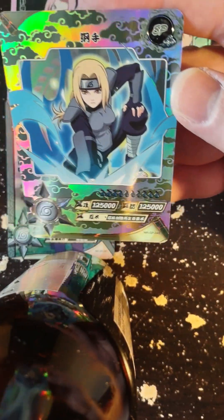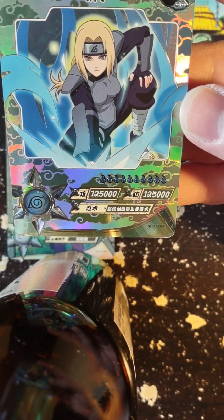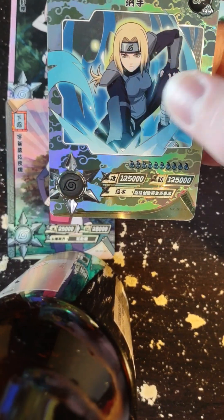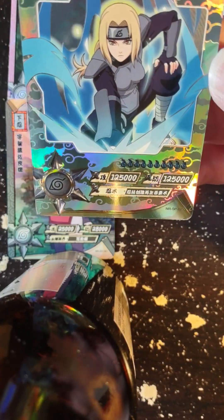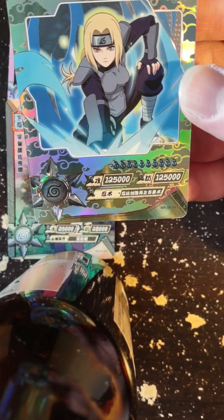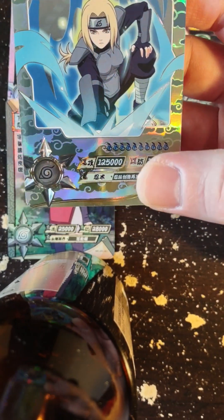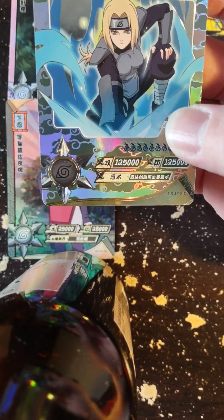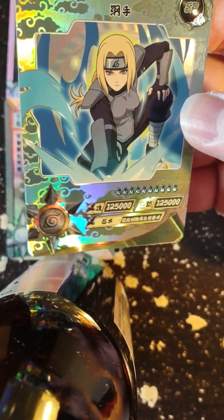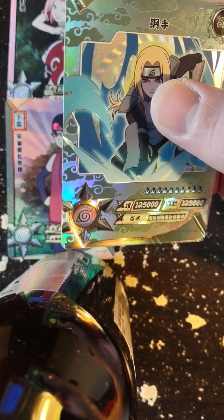Tsunade! Oh my gosh, it's SP Tsunade, baby! This looks great. Also, this is her whole body in this one — usually an SP is just the torso up, like a portrait, but this is Tsunade's whole body. I don't have a Tsunade. This is her in her prime when she's fighting the rain guys, fighting the salamander guy with Orochimaru. She's got 125,000 attack and defense, and she's blue — she's overflowing with chakra. I like the Sannin aesthetic.